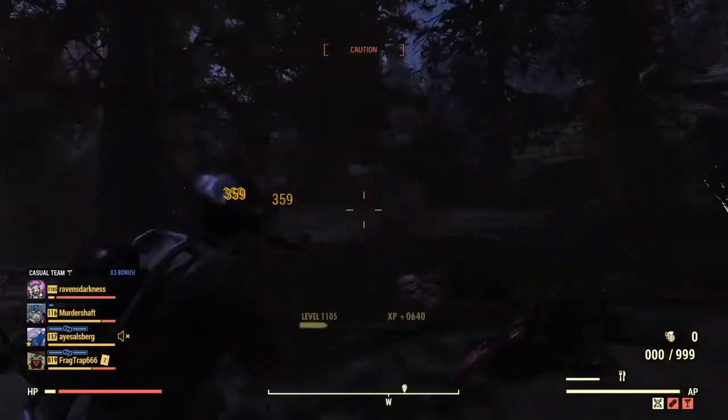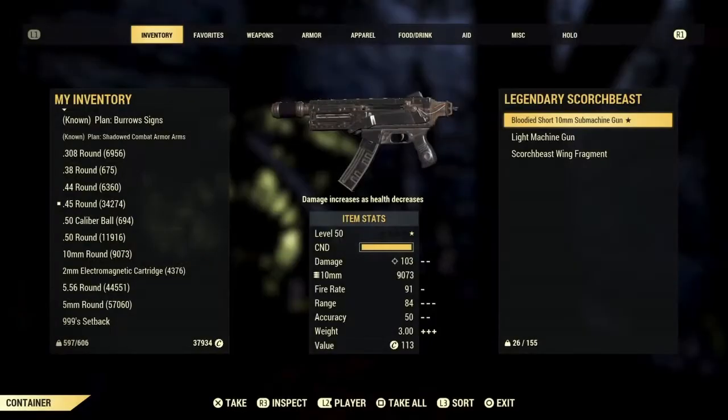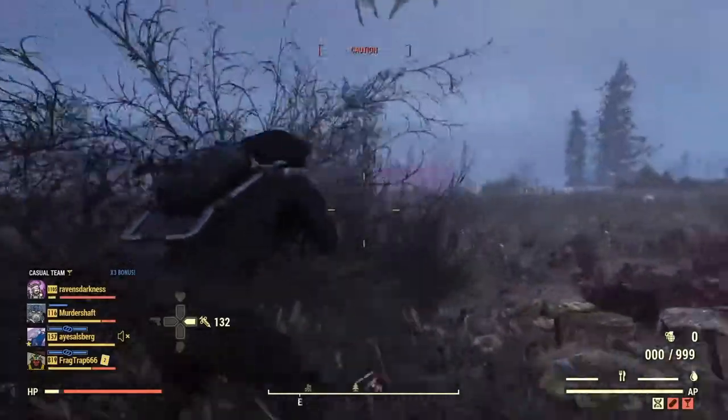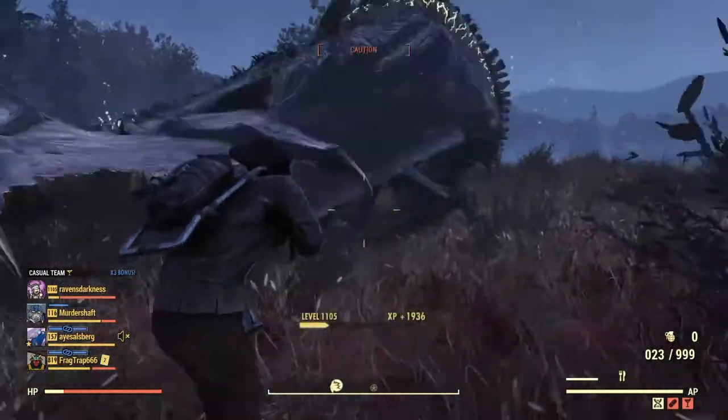If you're not going to pay attention to the time, just pay attention to what your XP is from killing enemies. When it goes a little bit lower, think about what you lost and what you need to replenish — and it's usually the Scorch Beast brains, your food items.